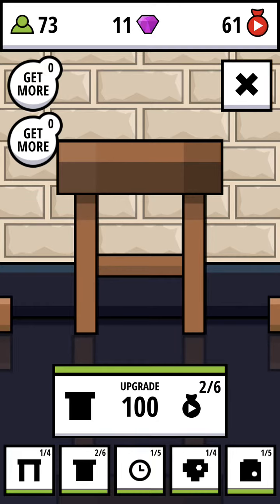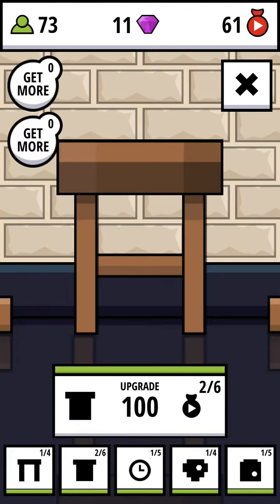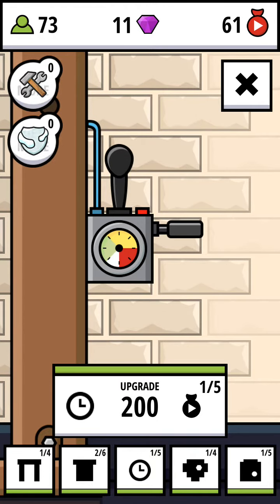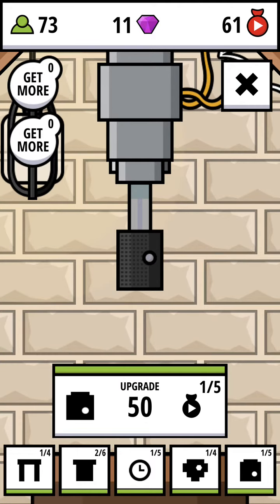You can also upgrade some of the materials, like the table and the frame, when their hit points get low from trying to crush items. So this is the frame, that's the table, that's the hydraulic meter or something, that's the cylinder, and that's the piston.